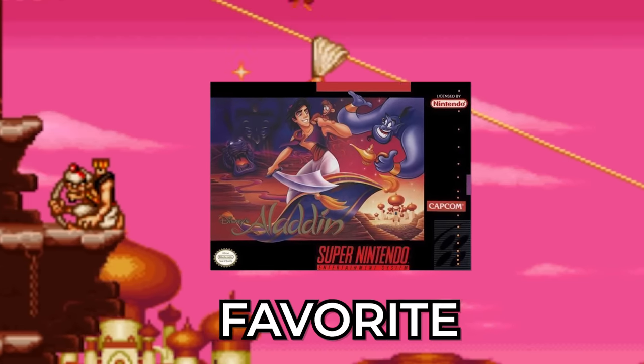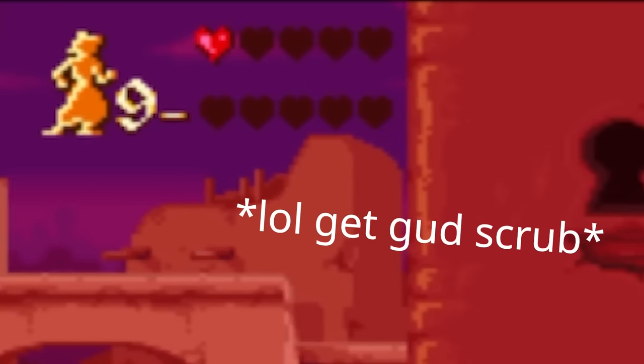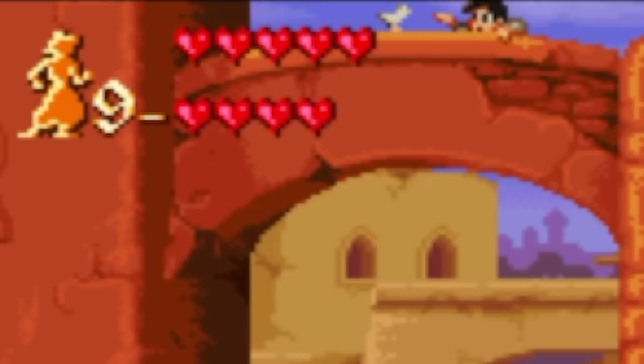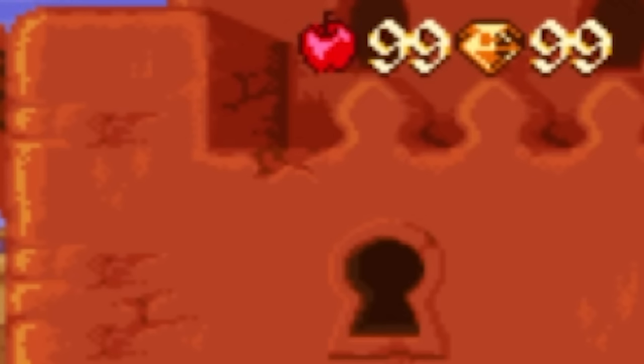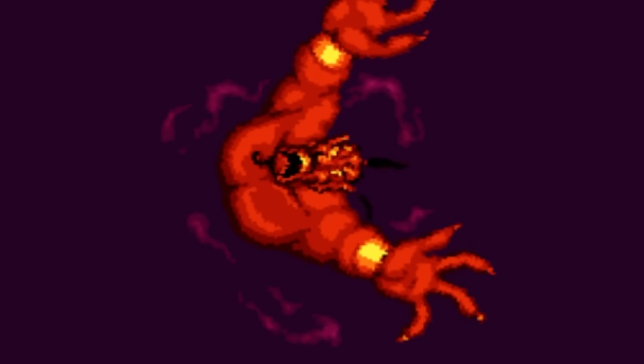Aladdin for Super Nintendo was one of my favorite games as a kid. Unfortunately, I was too bad at video games to ever finish it. So to avenge my childhood, I hacked this game to get infinite lives so I never lose, unlimited apples to throw at the bad guys, skipped to the final stage to defeat Jafar, and finally beat the game.